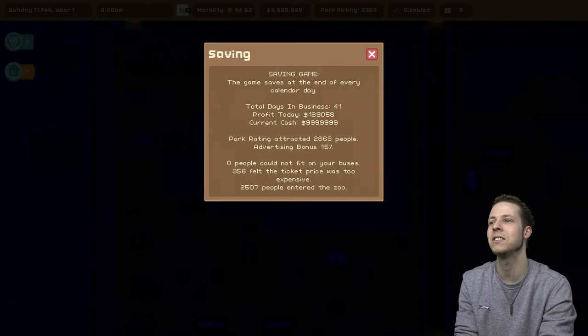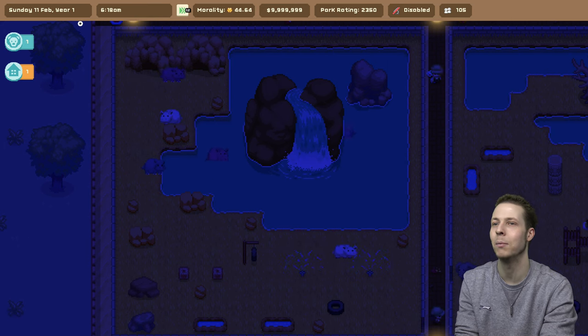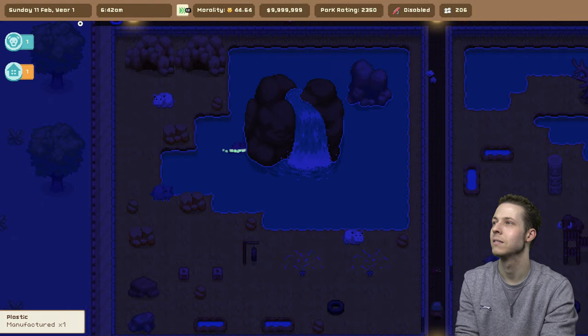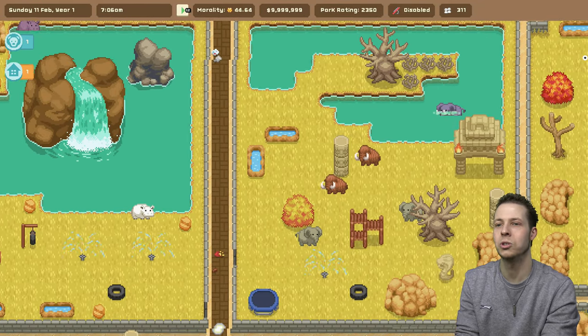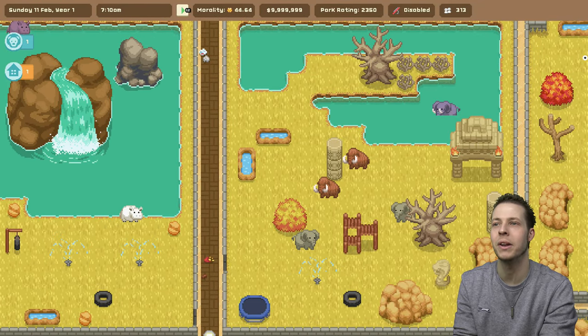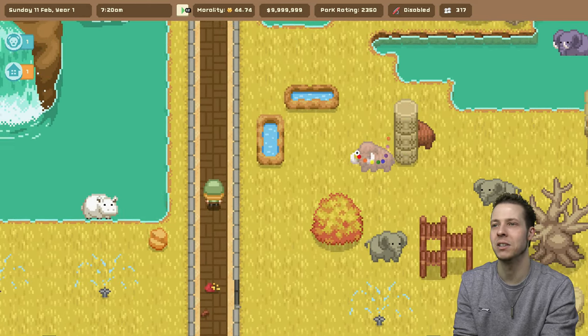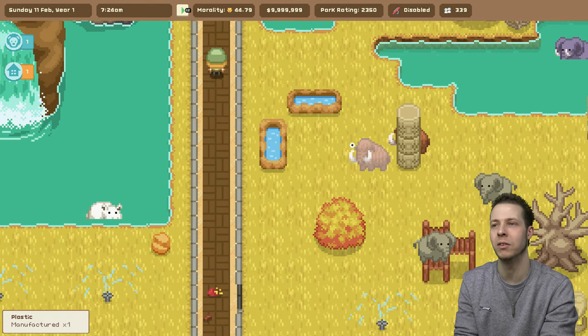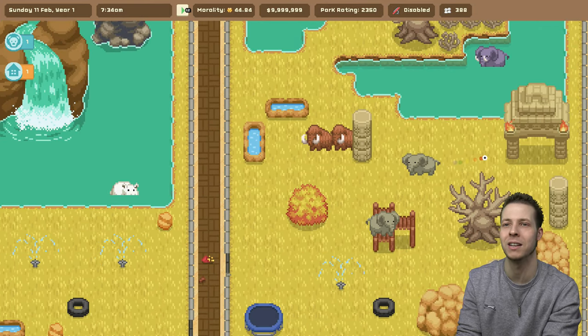Everybody got into my zoo — 2,507 came in and 356 moaned about the price. Very nice. Then over here we've got our elephants — also doesn't seem like they've done any breeding. These ones though, I probably shouldn't have added these two — they're normal elephants, not woolly mammoths, but they've got the exact same skin. So it looks like we've stuck woolly mammoths in here.